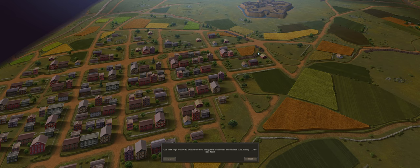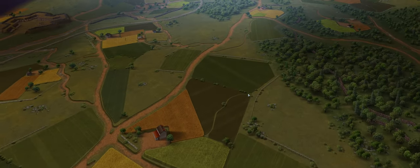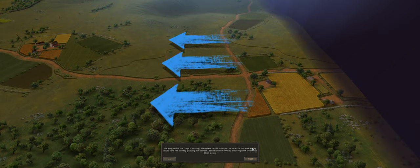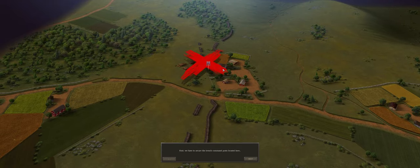Here are the forts — those look pretty nasty. There's Richmond itself. Our next steps will be to capture the forts guarding Richmond's eastern side, and finally the city itself. Those are star forts — very cool looking. This map is huge. Our task will not be easy. As soon as the Confederates realize the main attack is coming from the east, they will begin continuously reinforcing their defenses using Mechanicsville Road and the railroads. Reconnaissance revealed that Longstreet commands those troops.